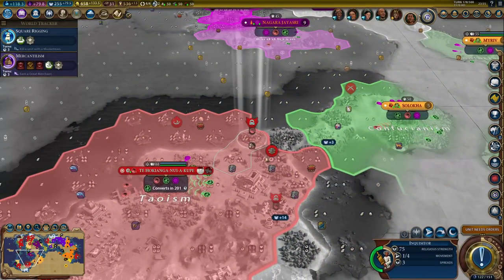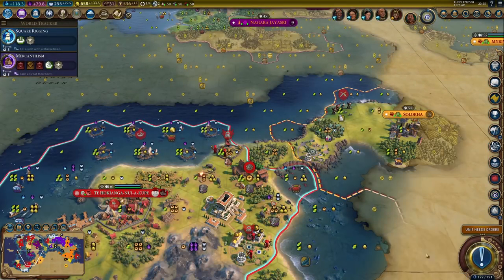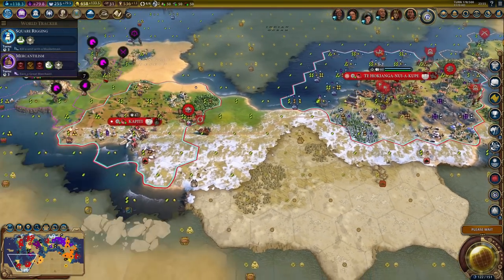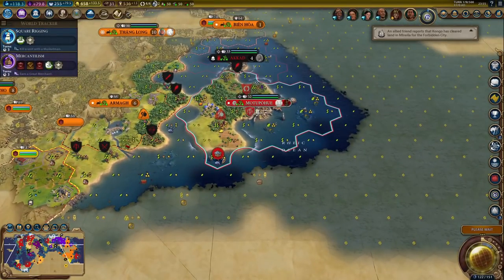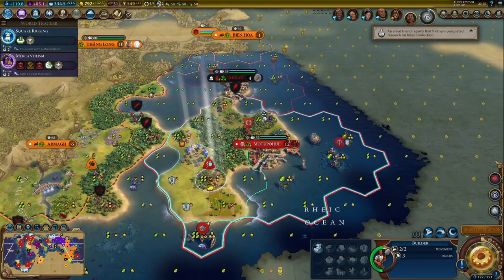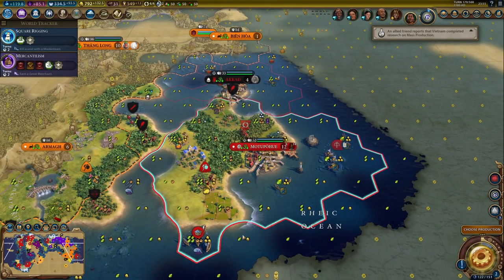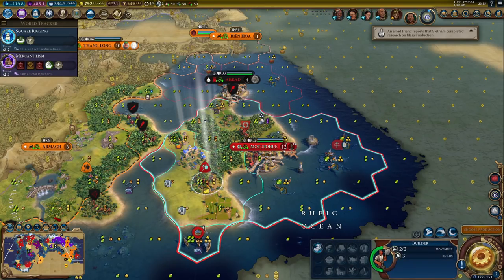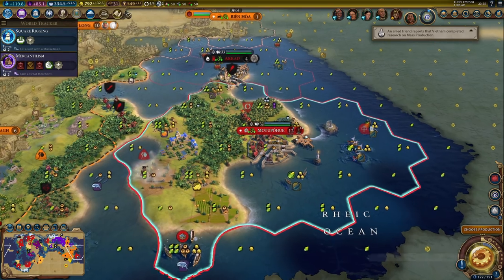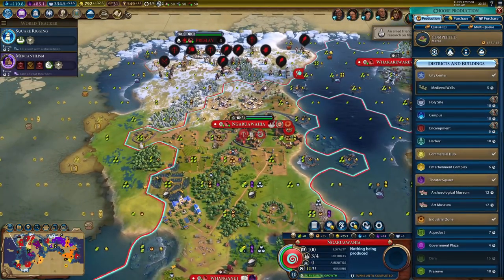Might as well send a crossbowman back and explore on the way. I should probably grab this guy as well - it's not like he's useful in this city. I'll need some fisheries in this city as well, but that will have to wait because I'll need at least one more governor for loyalty purposes. So that was my unique building.